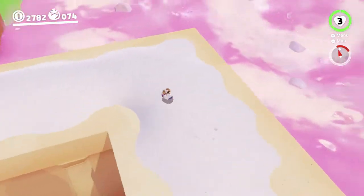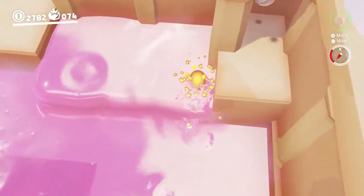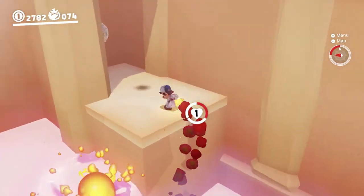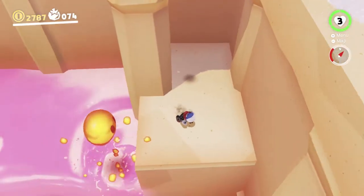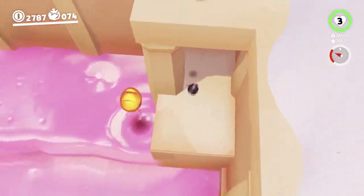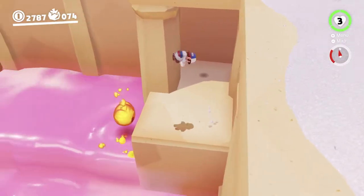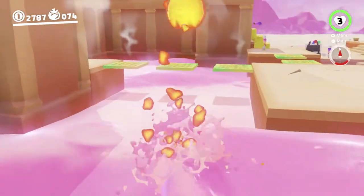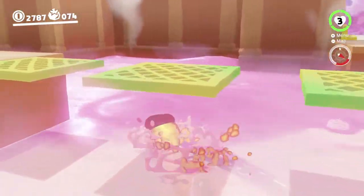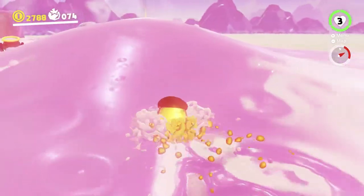We've also got to go over there, and to do that you pretty much need to go find a lava bubble — such as this one. If I can grab it, that'd be great. There we go. And then you can just swim over there very easily. There's a big hole in the wall over here now; it wasn't here before the eruption, so it was a bit harder.